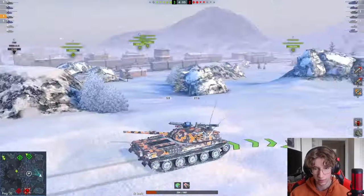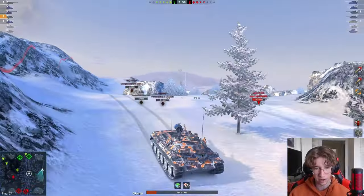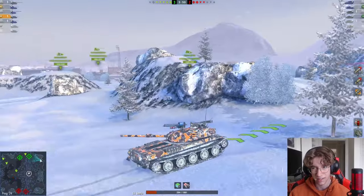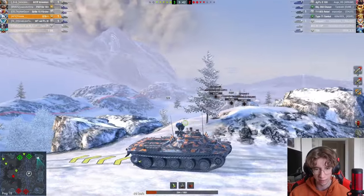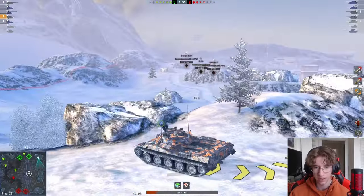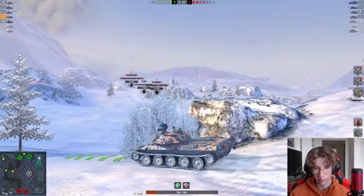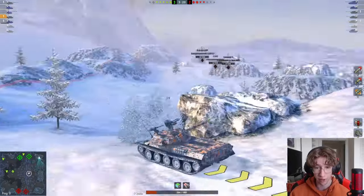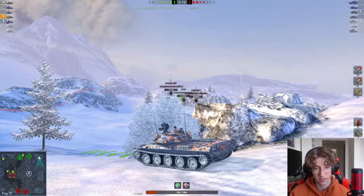I'm going to make my way back towards this rear bush and see if I can spot the Type up before it gets towards me. I'm going to see where that Type gets spotted — that's basically who I'm worried about right now. But at the end of the day, I have a lot more view range than he does, so I'll be able to outspot him depending on where he goes, which is another good thing about playing a medium. Mediums just have better view range than heavies, obviously. So if you are in a situation like this, you can comfortably sit further back and won't have to worry about getting spotted by them first.